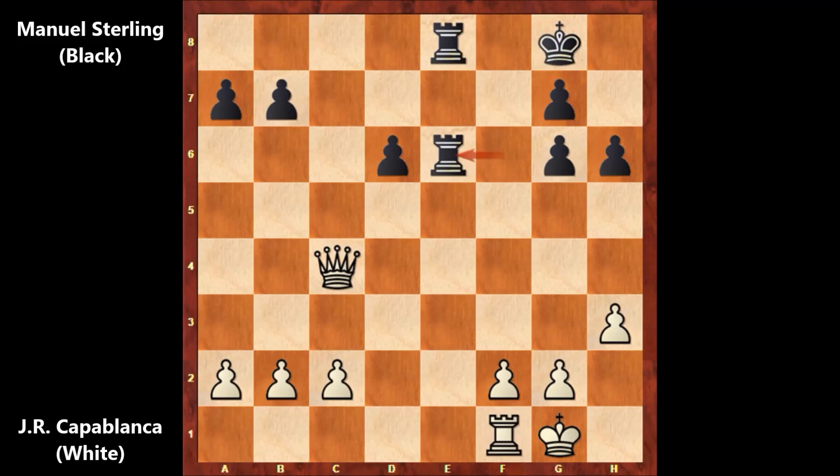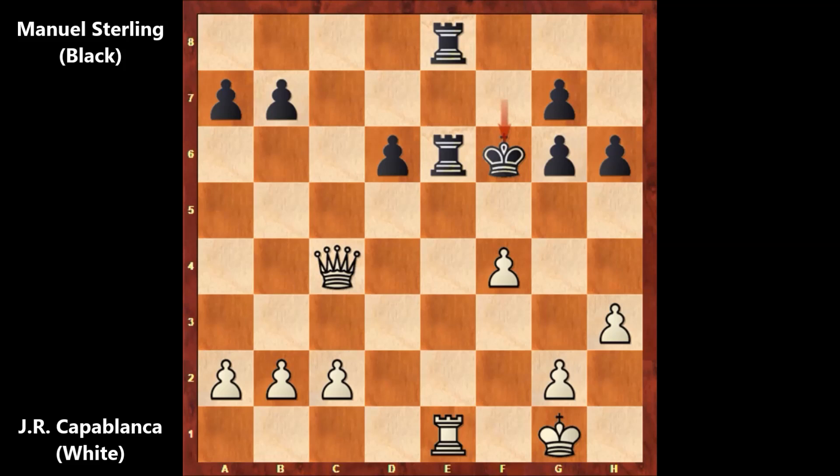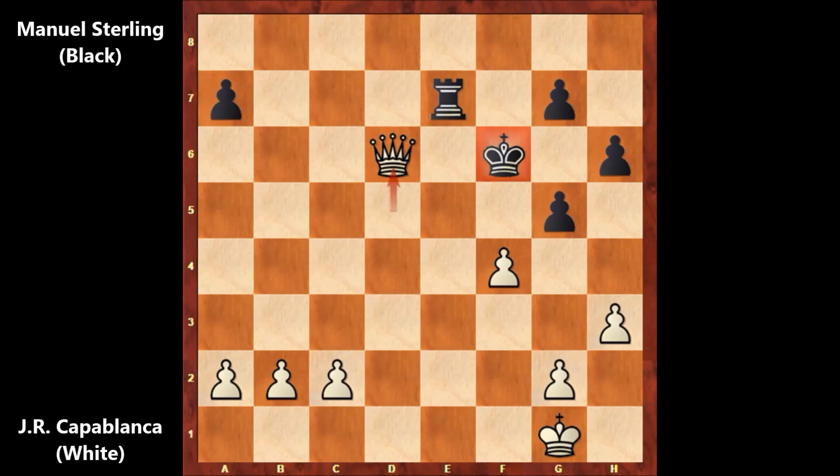Rook from F takes on E6, and pinning the rook. King to F7, F4, unpinning — checking the king. King to F7, queen to D5, pinning the rook once again. King to F6, and Capablanca captured the rook — rook takes on E6, checking the king. Rook takes on E6 and capturing the pawn, rook to E7. Queen to D5, G5, capturing the pawn and attacking the king, checking the king. Blocking with the rook.